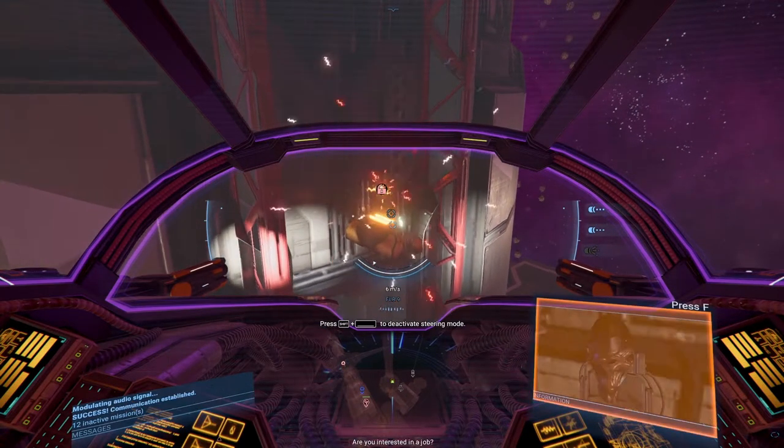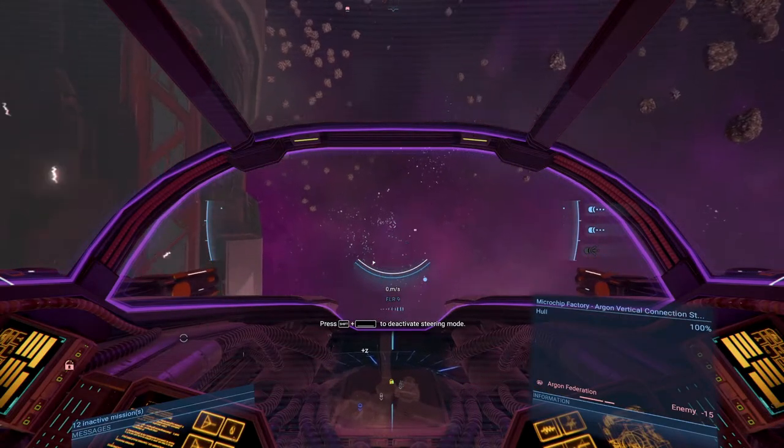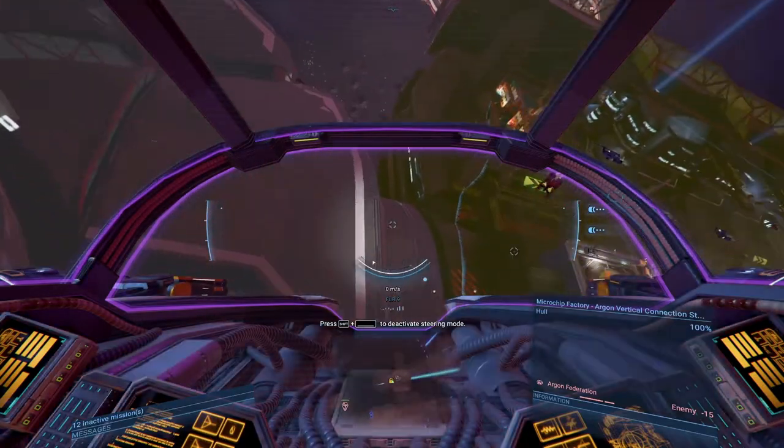Are you interested in a job? It's a civilian — hacking shields down, medium difficulty. We're preparing an operation against a station in the area, we need some external help. We need to hijack the security. Oh — I don't have the hacking skill yet. That is such a damn shame!